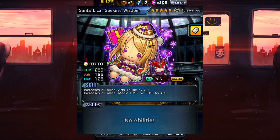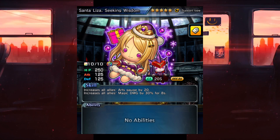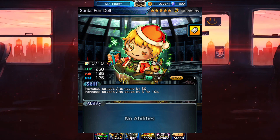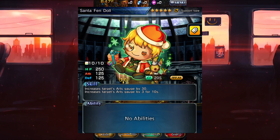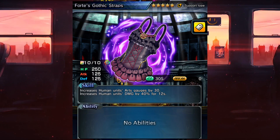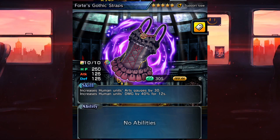Now we move to support, which is the most stacked category. First up we have Santa Lisa Seeking Wisdom — this increases all allies' magic damage by 30 percent, increases their arts by 20, and has a 20-second cooldown; this is insane. Next we have a single target art gen item, Santa's Doll, which gives 60 arts and has a cooldown of 20 seconds, which is very good.